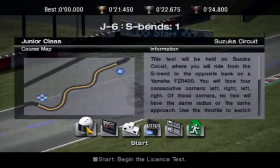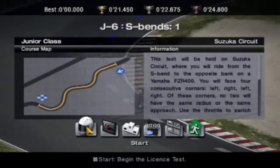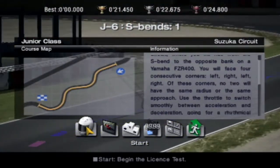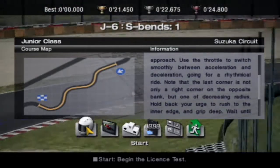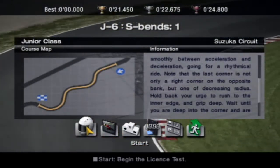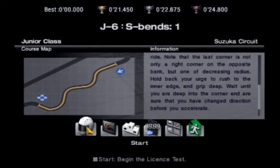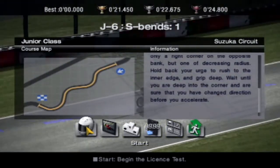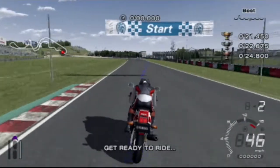Let's go to number six — this is S-Bend. This test will be held on Suzuka circuit where you will ride from the S-Bend to the opposite bank on a Yamaha FZR400. You will face four consecutive corners: left, right, left, right. No two will have the same radius or the same approach. Use the throttle to switch smoothly between acceleration and deceleration, going for a rhythmical ride. The last corner is not only a right corner on the opposite bank, but one of decreasing radius. Hold back the urge to rush to the inner edge — wait until you are deep into the corner and sure you have changed direction before you accelerate. Let's do it then.